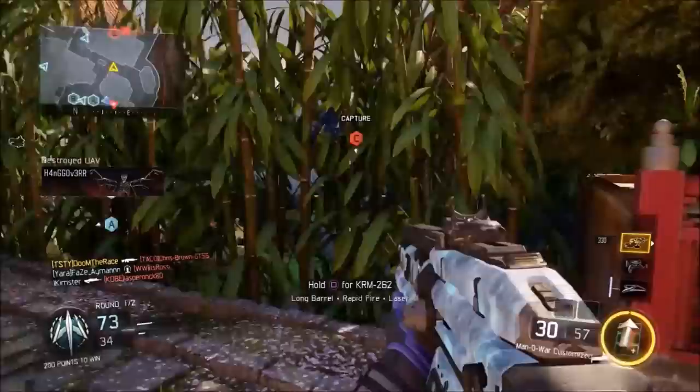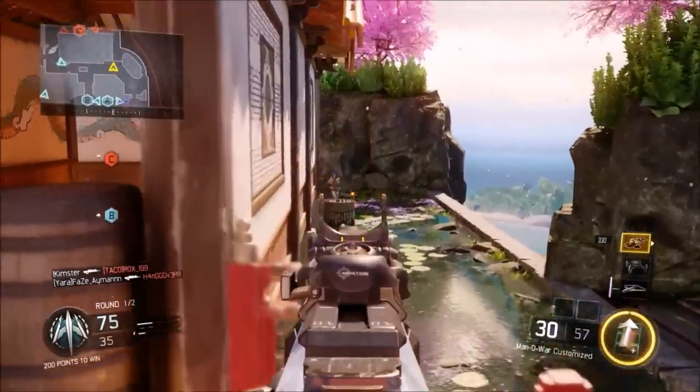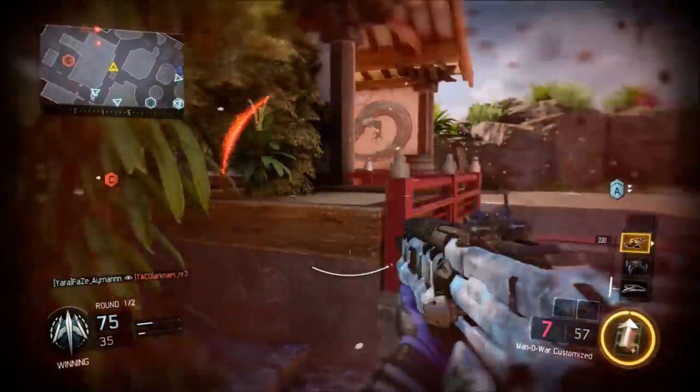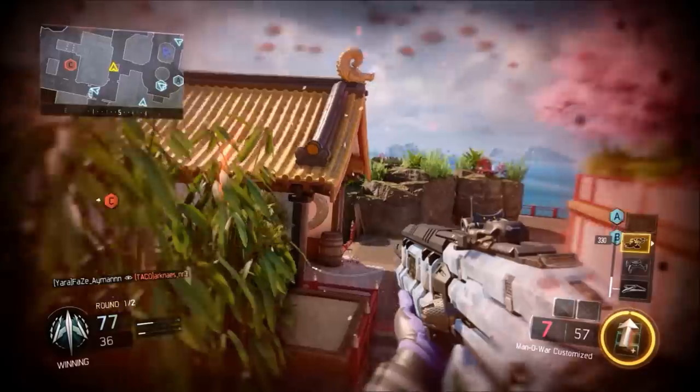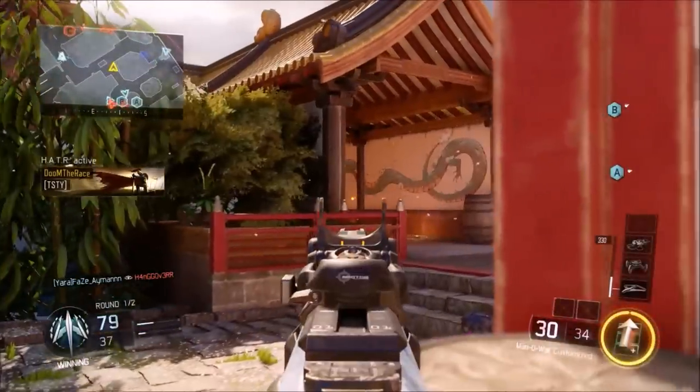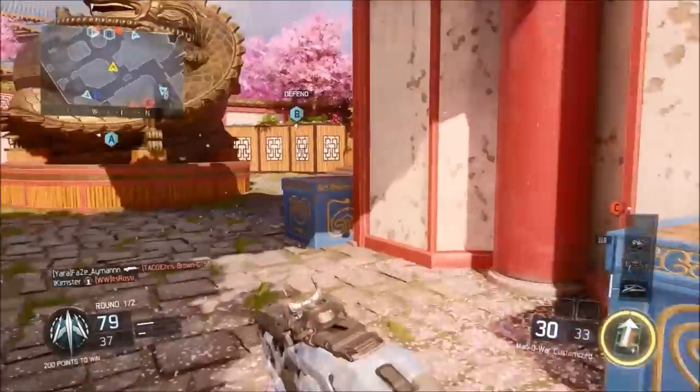Rift is kind of like Nuketown — it's a very small map where everything happens in the middle. You have two lanes on the side, but the majority of the action is right in the center. It's super small so you kind of know where everybody is going to be, and I really do like that.